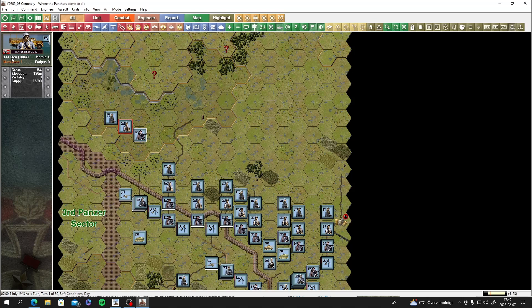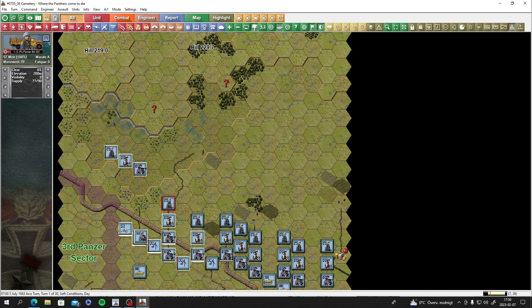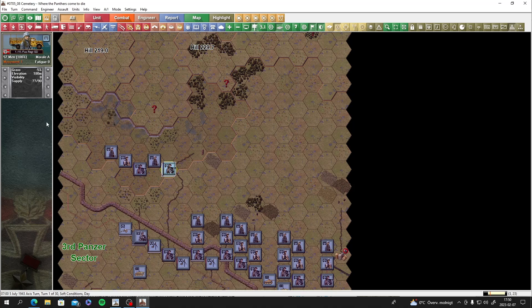The first regiment is pretty big - let's get the engineers moving too. No mines yet. We might be over-stacked in some hexes at 180 men, and there's a factor that causes extra casualties for over-stacking, so stacking is important here.